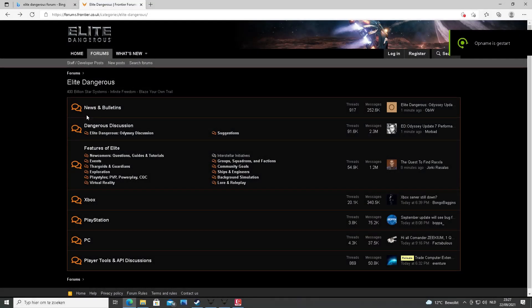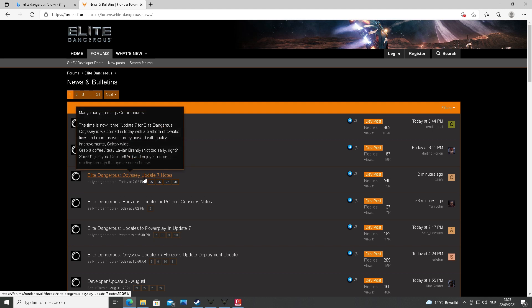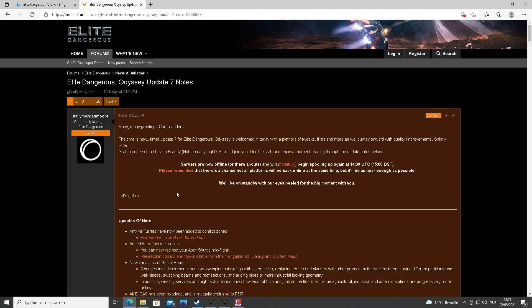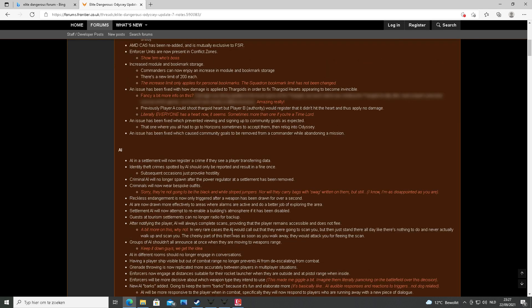To find the notes for Update 7, go to the Elite Dangerous Forum, select News and Bulletin, and there you will see the Odyssey Update 7 notes. This is everything that has to do with Update 7, so you can take your time to read it and see what might be interesting for you.